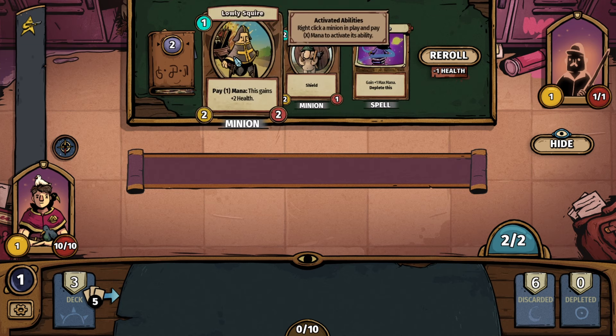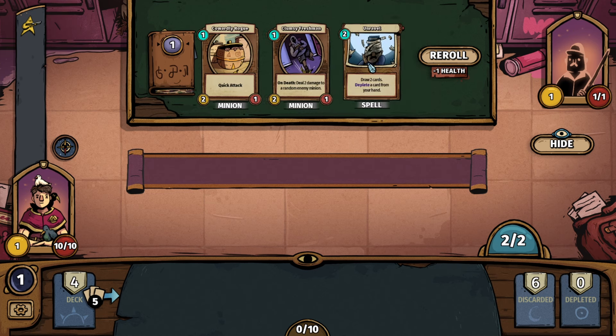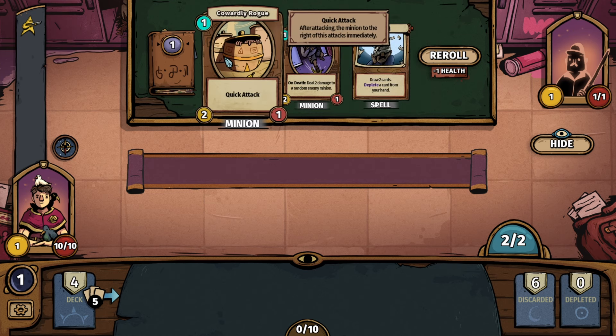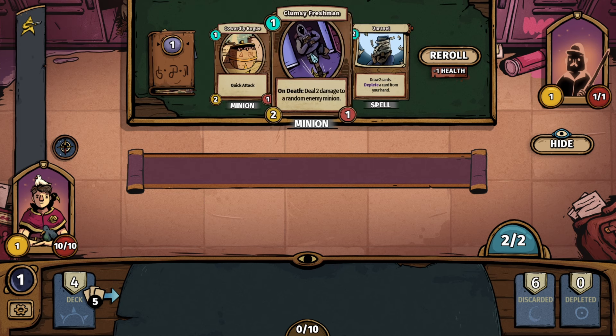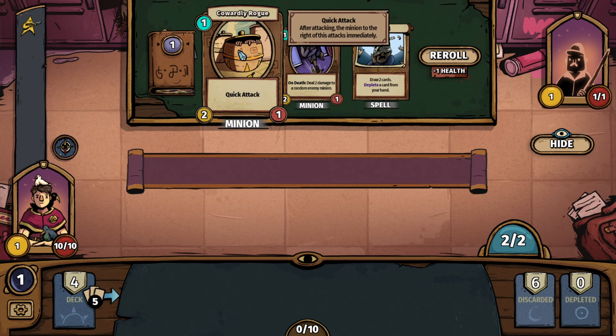We have the Lowly Squire — pay one mana, this gains plus two health. We have another Shield Carrier and Meditate — gain plus one max mana, deplete this. That's quite nice. Cowardly Rogue has quick attack, so after attacking the minion to the right attacks immediately. On death, deal two damage to a random enemy minion and draw two cards, deplete a card from your hand. I think we can probably go with the Cowardly Rogue.